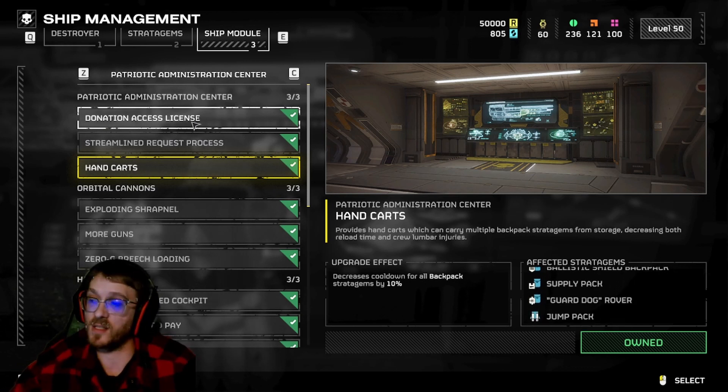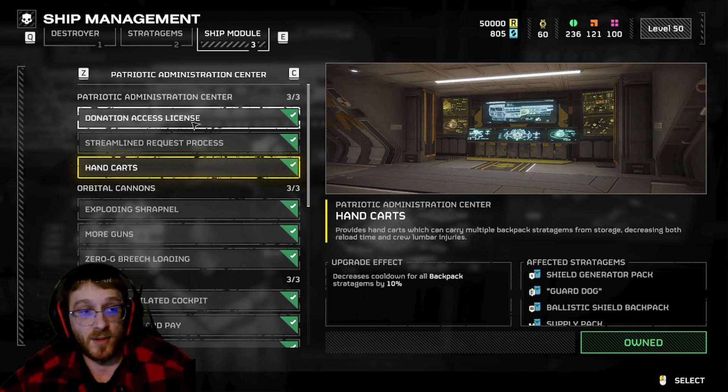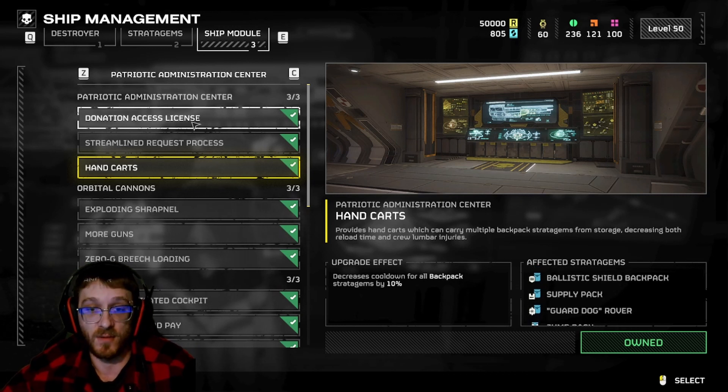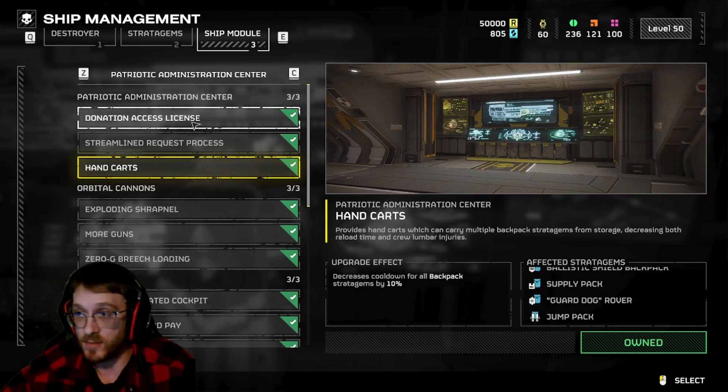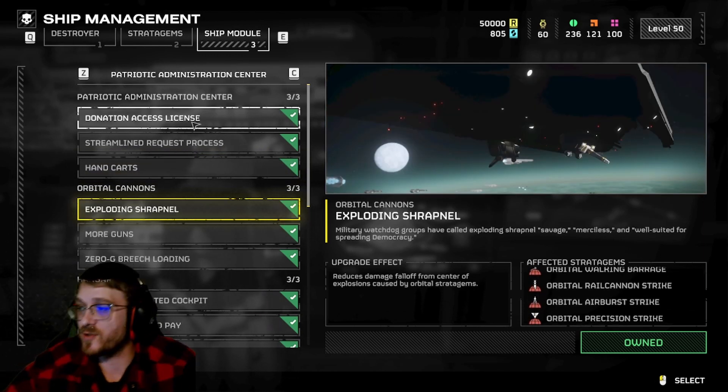Hand Carts is going to reduce your stratagem cooldown time for your backpacks by 10%. Same thing - most of the time you're going to throw down your support pack, put it on, and have it for most of the round. Chances are when you get reinforced, your teammate is going to throw you right back towards your equipment anyway.